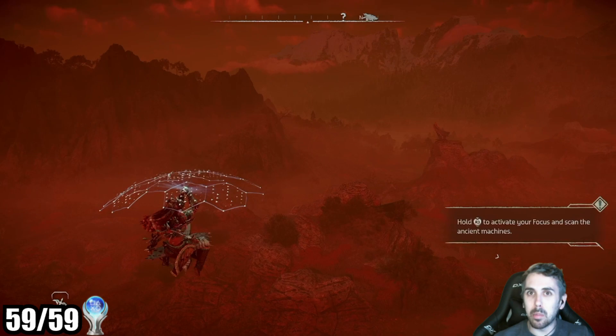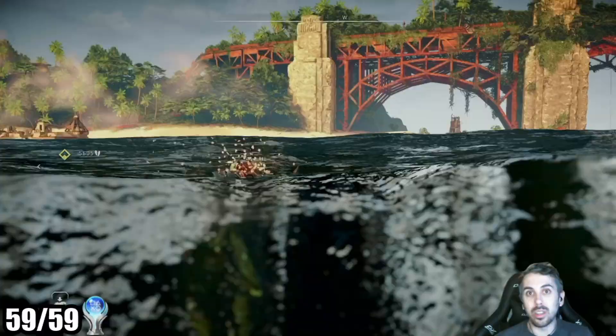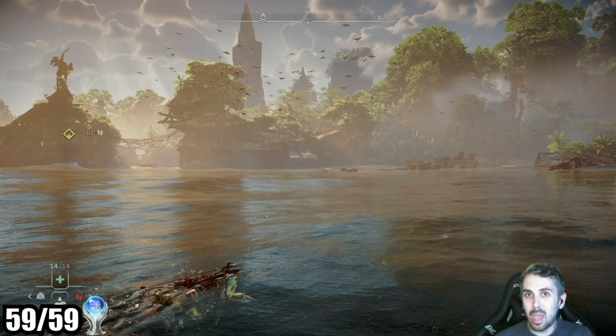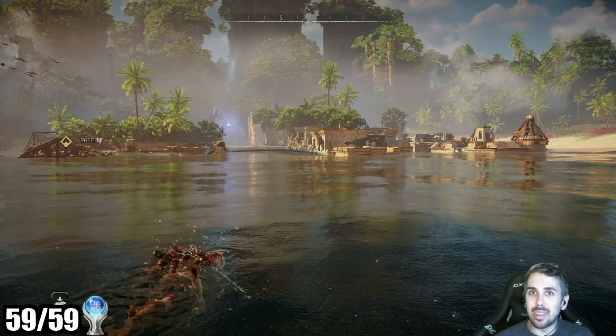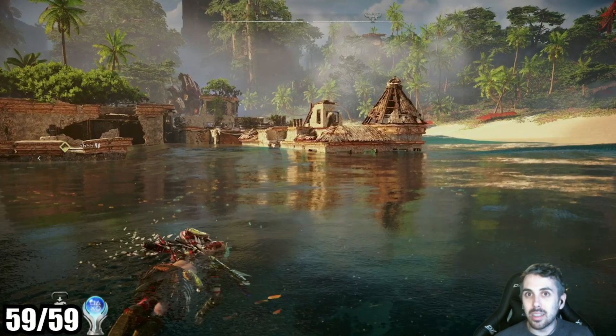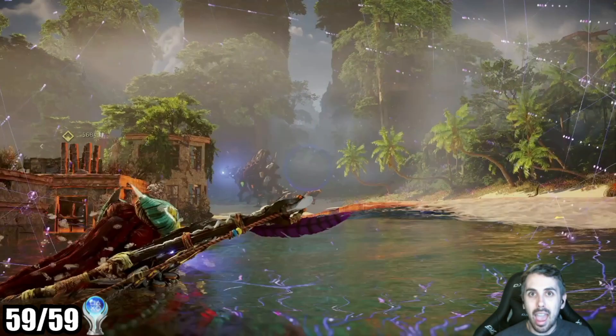Overall, I really like the Horizon series. The thing that sticks out to me most is that it really commits to the story, the setting, the characters, and sequels that actually build off each other — I think it does that better than most video games, maybe other than The Last of Us and God of War. I also think the environments themselves are gorgeous. Probably my favorite thing is finding little hidden Easter eggs from the real world — I loved going to San Francisco in this game, and in Zero Dawn I really liked being in Denver and the Rocky Mountains.